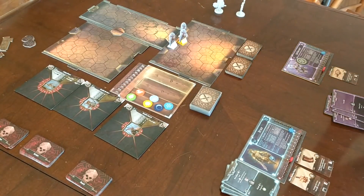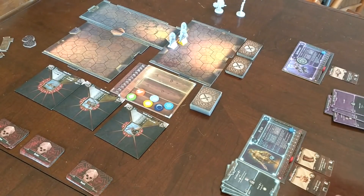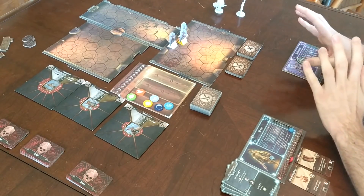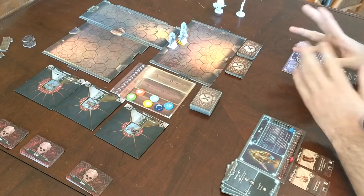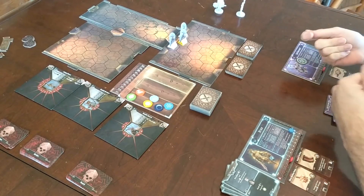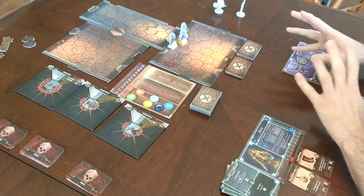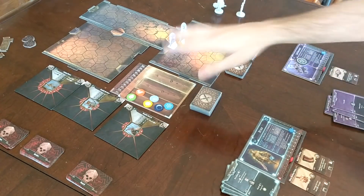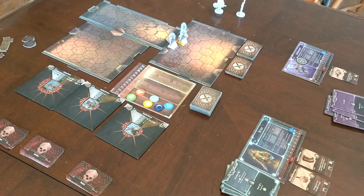Hey everybody, today we're going to be doing a much requested walkthrough of the first scenario to help people out who might be struggling at the beginning of the game. I really have no experience playing solo — I've only played a few scenarios solo in my life — so I'm going to fall back on playing this more or less how I would normally play, which is looking at my cards and playing them with simulated communication between the two people in the party. We'll be playing solo, but not completely, and we will be playing on hard difficulty, just so there are no questions about why it might be easier, given that we are playing semi-open-handedly.